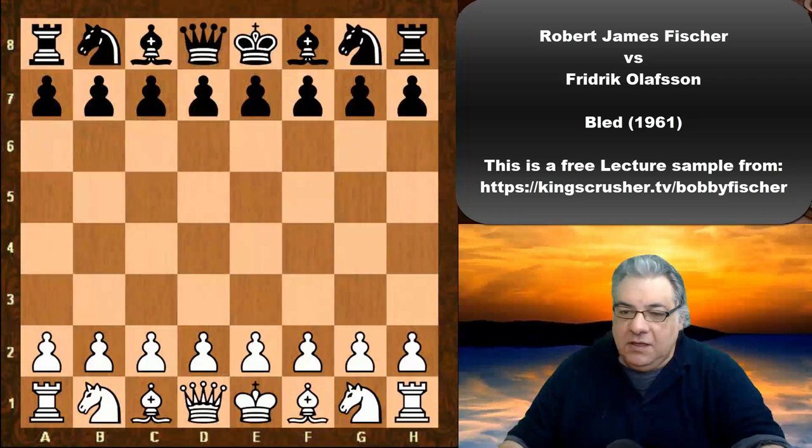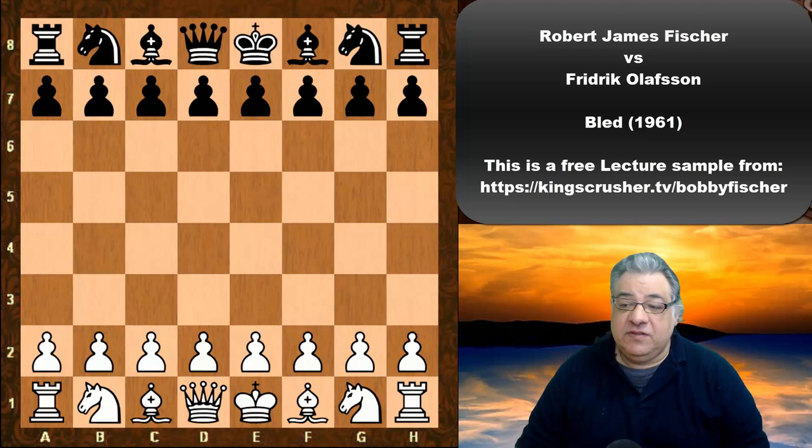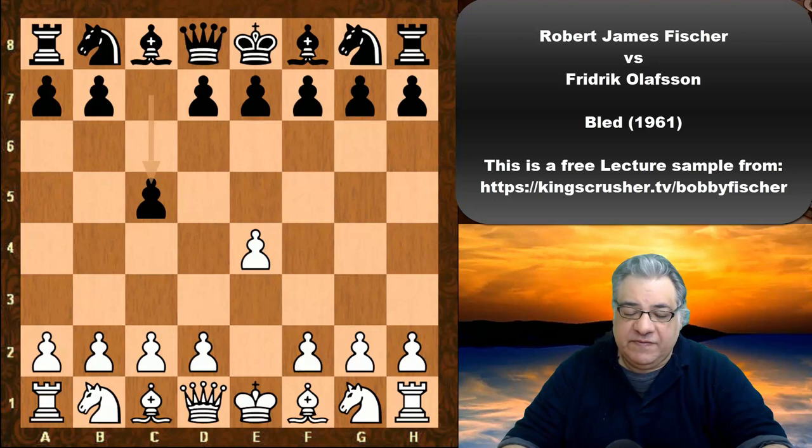Hi there. In this lecture we see Bobby Fischer against Friedrich Olafsson. This is Bled Tournament round 4. e4 from Fischer, c5 Sicilian Defense. Nf3, g6 an Accelerated Dragon.